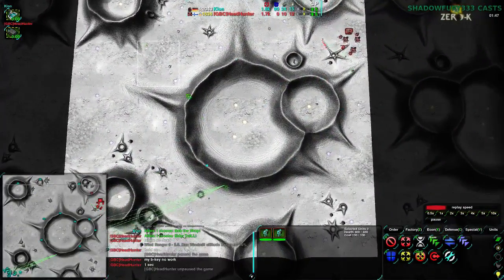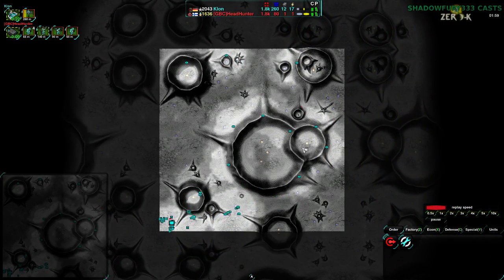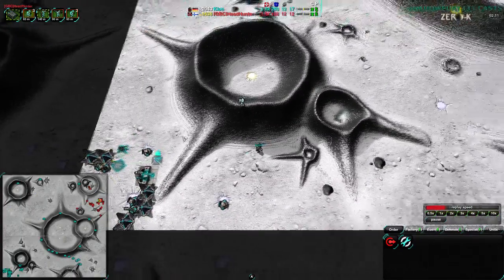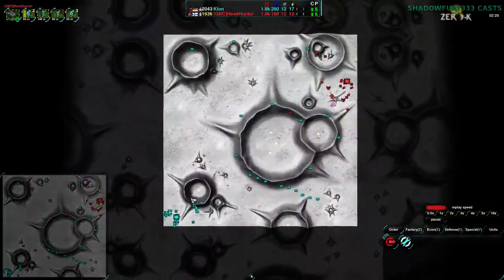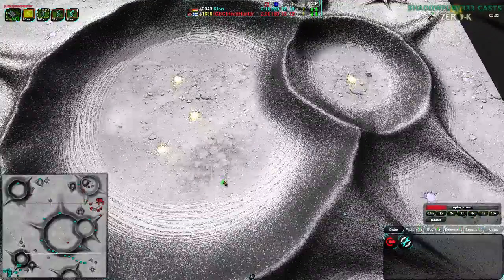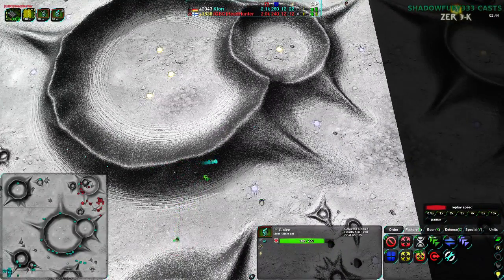Headhunter has a couple of glaives while Clown has about 20 fleas so far, most of them in scouting positions. Very few are actually going for an attack, but Clown is fully aware of what's going on — they have quite a lot of map awareness right now compared to Headhunter, who basically has their corner of the map. No scouting yet — that's a bit of a mistake. Always send at least one glaive out and try to prevent it from dying. Glaives should be in your opponent's base by the 30-second mark at the latest on large maps; on a map this size, 15 to 20 seconds.